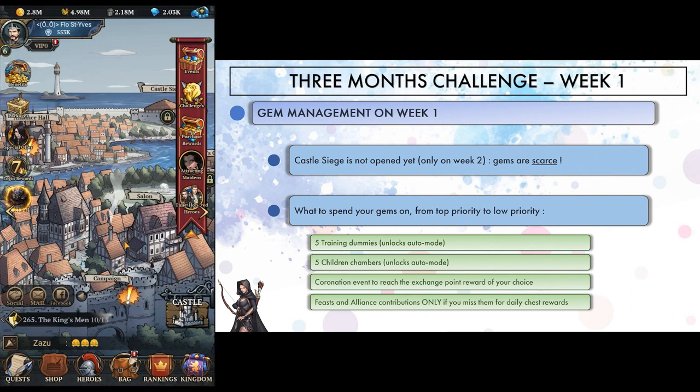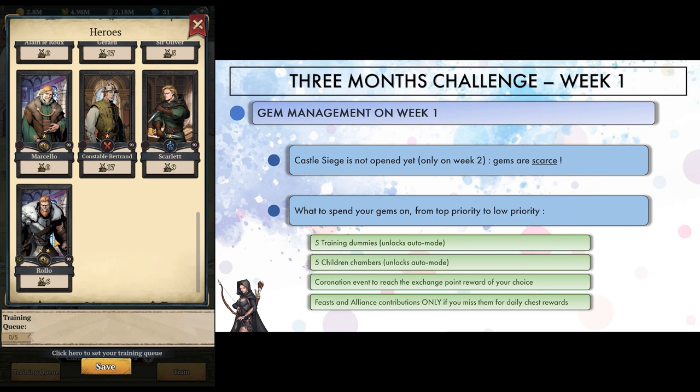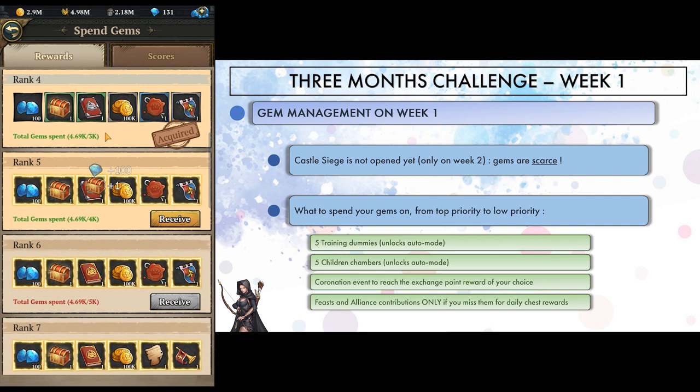About gem management on week 1: castle siege does not open until day 8, so gems were scarce this first week. I still managed to get enough to buy 4 extra training slots on training grounds and activate auto assign, as well as 4 extra children chambers to get the auto raise option. I spent a few gems as well on feasts and alliance contribution to claim daily rewards, and on the coronation event to get some points and rewards. This is an okay start, even though I wasn't able to convert those gems into something relevant on coronation. I will need better maths for next time.